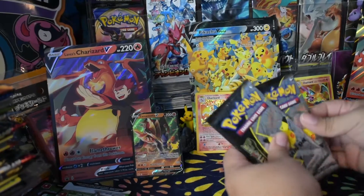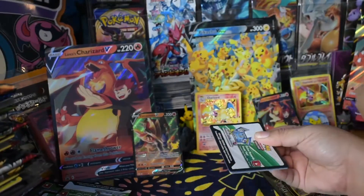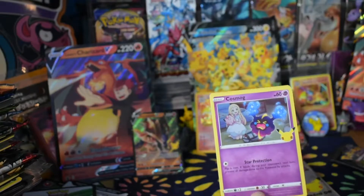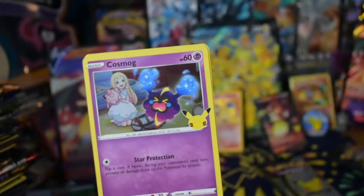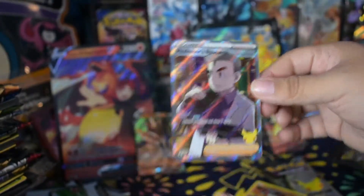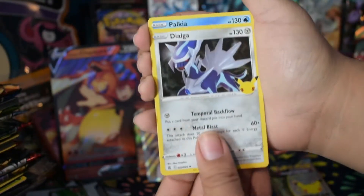We still have two more packs — we got four more in total. Oh my God, that was the first one! Let's split the second pack we just opened. We have Cosmog, Lugia, Groudon, and oh — Professor Research Full Art. Nice! This box has been great so far. And we got Dialga, Palkia.